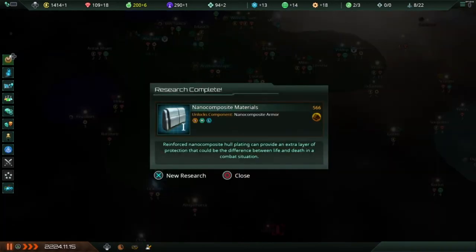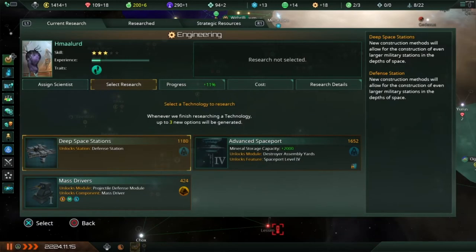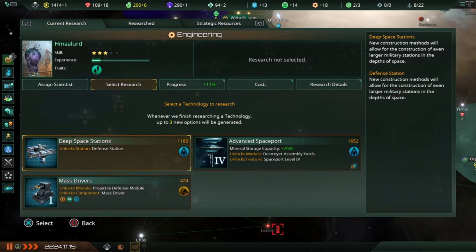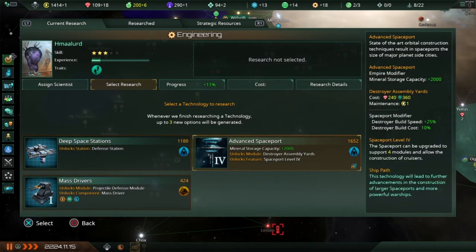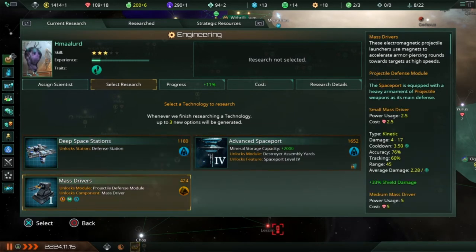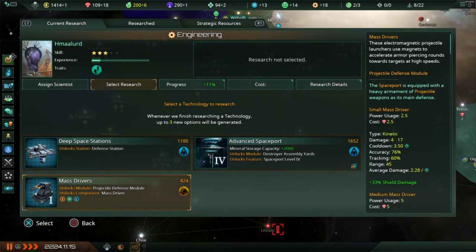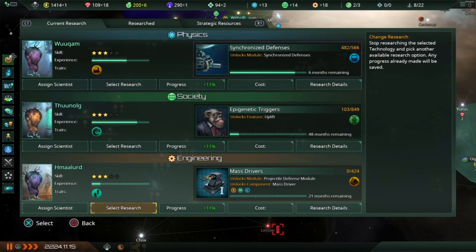Nano-composite materials — okay, so I can upgrade my ship armor. That's good; I can upgrade my fleet. A defense station — I'm not at war, but that would be a good thing to have. A defense module would be good for my spaceport. I don't know how you build another spaceport around another planet — I haven't figured that out yet. I think this will be the quickest thing to have available, so I'm going to go ahead and go for that.